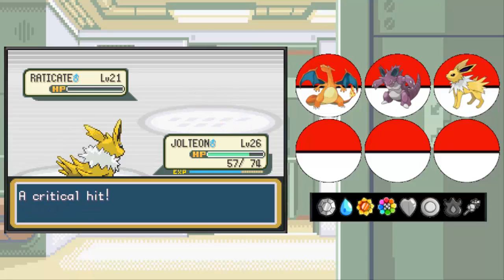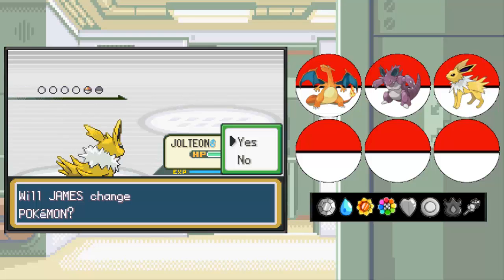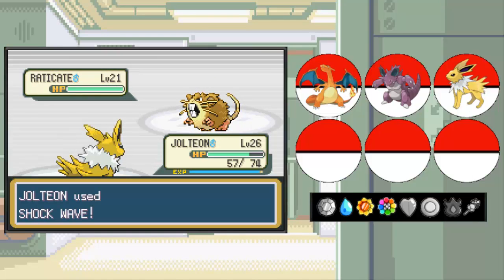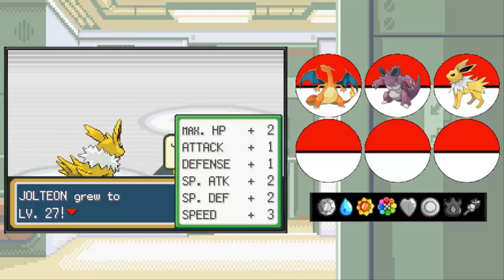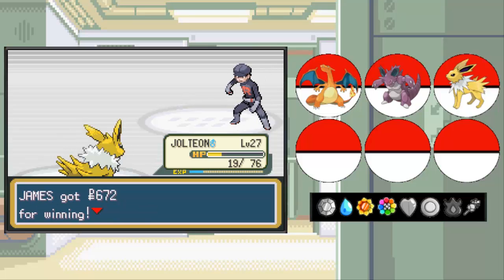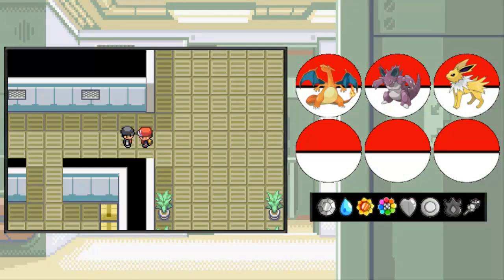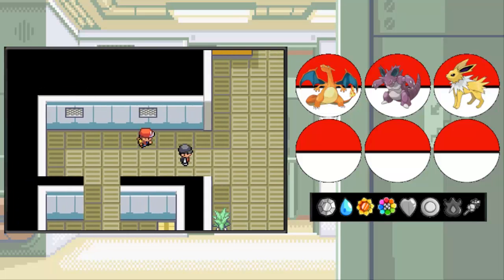A critical hit again when we don't need it - that's awesome. So close for Jolteon to get to level 27. Next up is another Raticate, we will stay in and use Shockwave once more. That actually did a lot of damage to this Raticate. Hyper Fang! Luckily, Shockwave never misses. Down goes Raticate, which means Jolteon is now level 27! And there's an item over here - it's a Pokeball containing an escape rope, so we can escape here anytime we want.